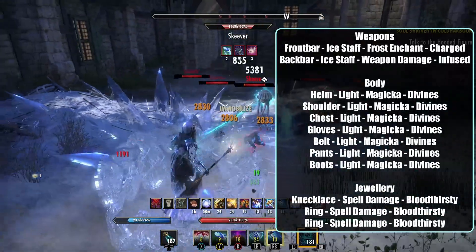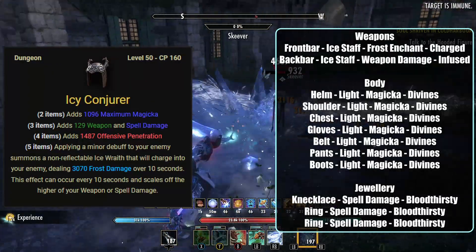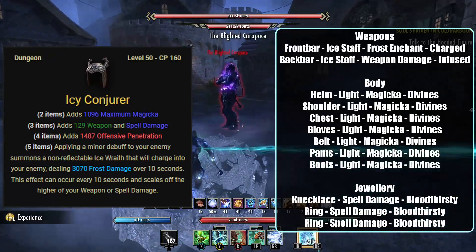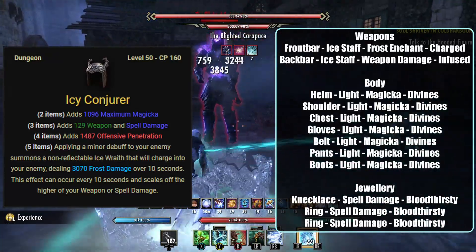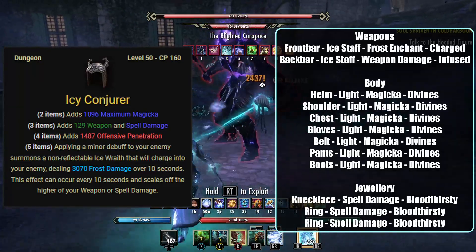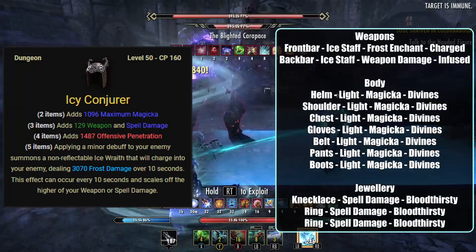For our jewellery and weapons, we are using the Icy Conjurer set, which can be found in the DLC Frost Vault Dungeon. This set gives us max magicka, spell damage and offensive penetration, and applying a minor debuff to our enemies causes us to summon an Ice Wraith that charges at the target, dealing Frost Damage over 10 seconds.